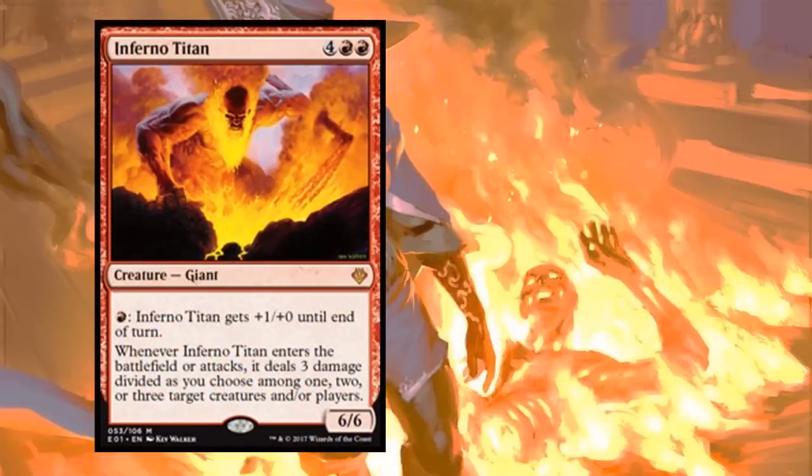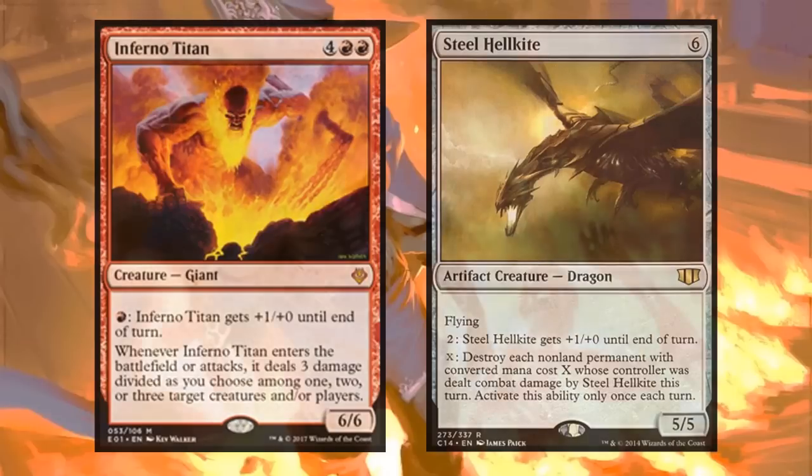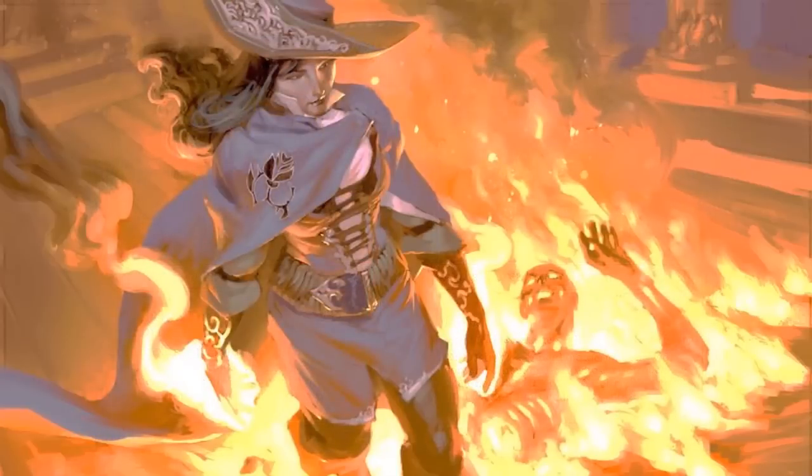We don't need all the fancy spell stuff - we can just smash face. Inferno Titan does damage when it enters the battlefield and has fire breathing, which is great with Naheb because you can invest mana and get it back in your second main phase, if you can get damage through. Steel Hellkite has a different type of fire breathing - invest two to give it +1 until end of turn - but it's an essential card in mono-color decks because it can deal with things red has a hard time with, like enchantments via its ability.